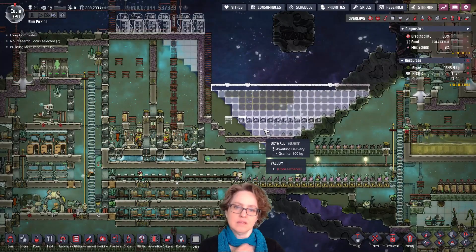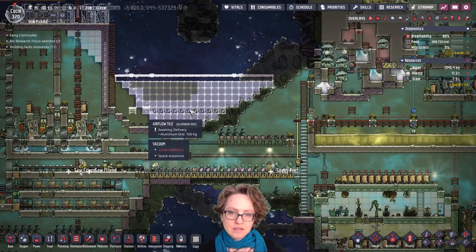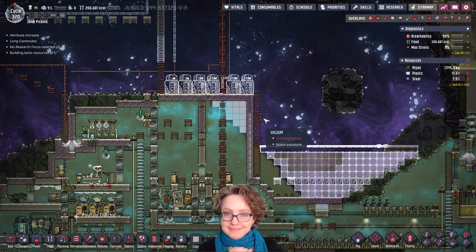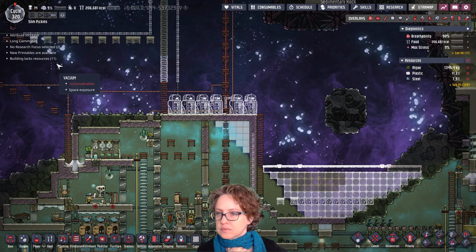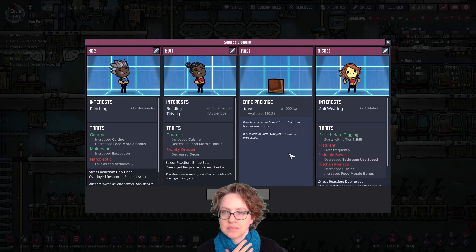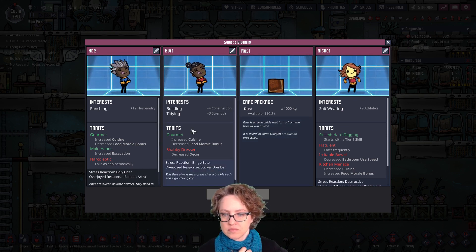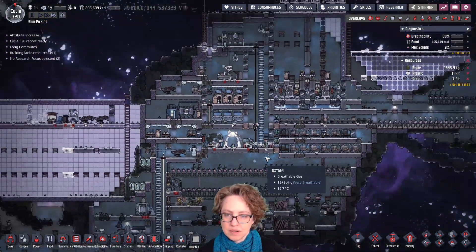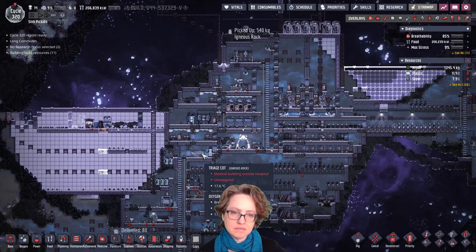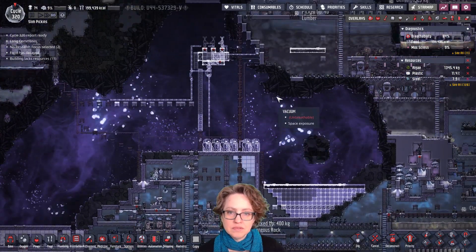The other thing is if the water is polluted water, we can dump it out over here. I just need to figure out where to put the filter for that. Our food is going up. But I don't see any dupes that I really want. Can we get this done too? I guess it's not that urgent. It feels like I need it all urgently.